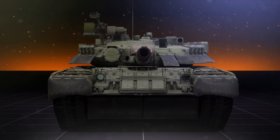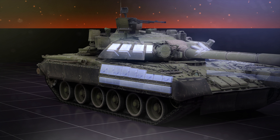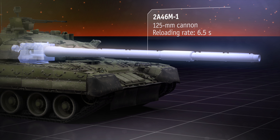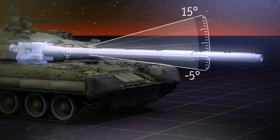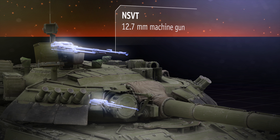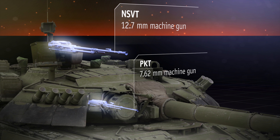The first thing you notice are loads of CONTACT-5 ERA armour packs. They're generously distributed around the UFP, the sides of both the hull and the turret, and even its rooftop. The gun is your classic Soviet MBT high-caliber cannon with a two-plane stabilizer and an autoloader. You also get two machine guns to help you deal with enemy aircraft and lightly armoured targets. One of these MGs is located on the turret roof and can freely rotate. Another one, of a smaller calibre, is mounted as a coaxial weapon and hidden in the turret.